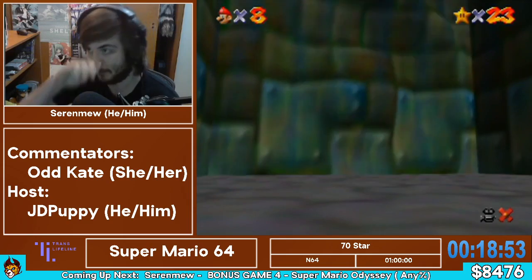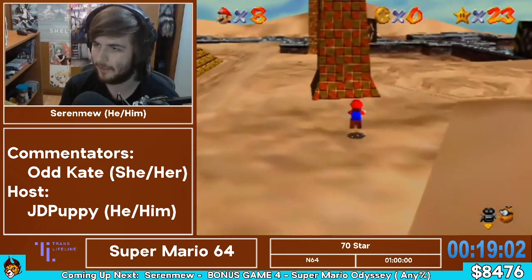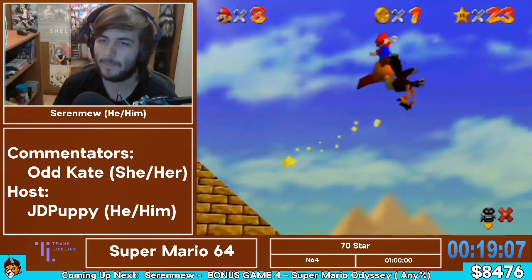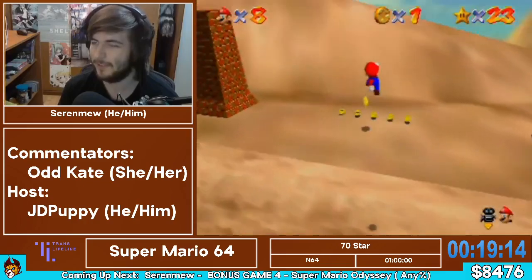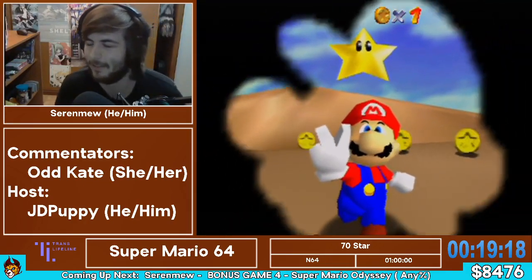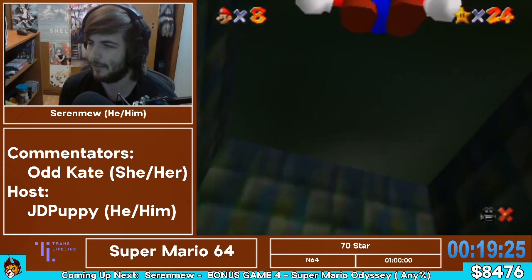That's a sigh of relief right there. That's definitely one of the harder parts of the run — once you start having the bomb blow up in your face more than once or twice, you start running out of backups and it starts looking like a let's play on steroids. It is extremely lucky that there are two really fast backups for that strat in this stage. I don't even touch the ones with the klepto bird. I always just back up to doing pillarless again, even though it's kind of a wonky backup.